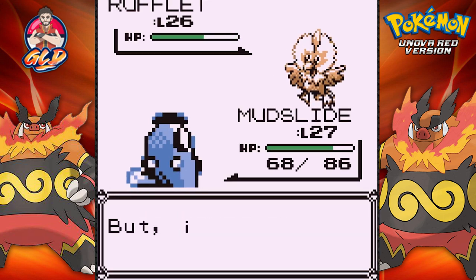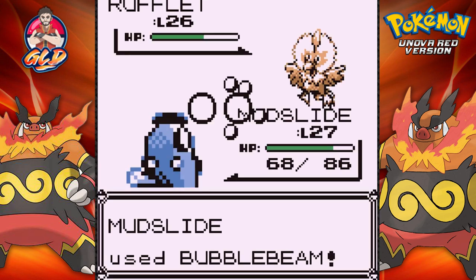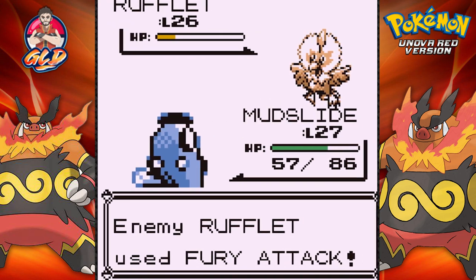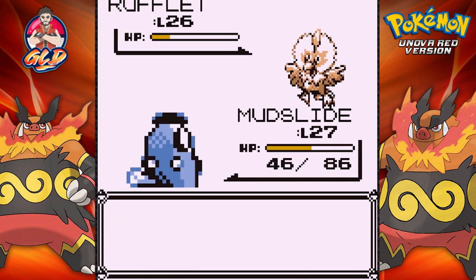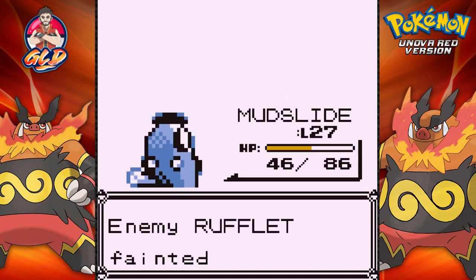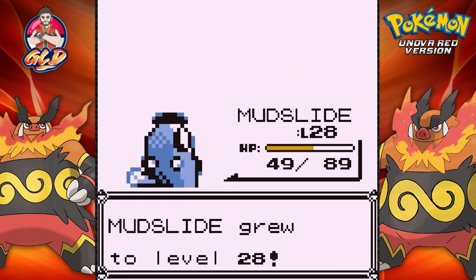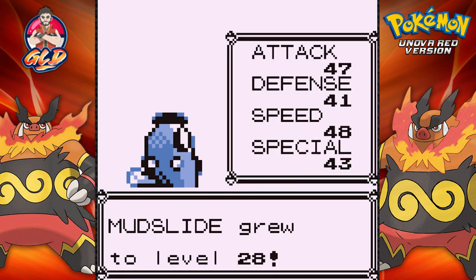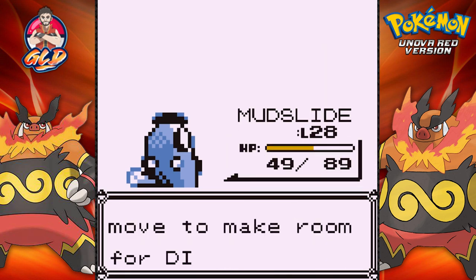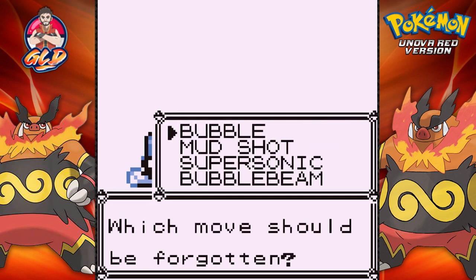What can you find at the Power Plant? What can you find at Victory Road? My curiosity is up there. Mudslide grows to level 28 and it's learning Disable - definitely not a move I want, so I won't teach it that.